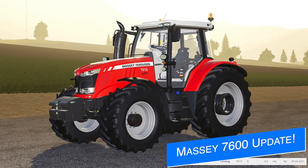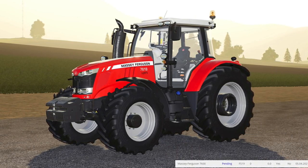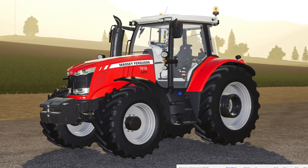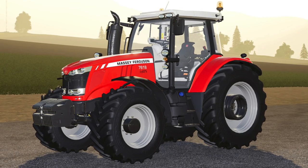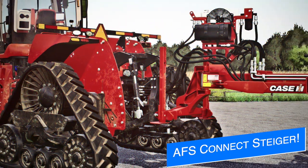Lou Augen Modding is updating their Massey Ferguson 7600 Series to version 1.1, which was sent off to Giants for testing yesterday, so we should see it on the testing list tomorrow. Included with this update are new rear wheel weights, a new rear fender added to the customization menu so you can choose narrow fenders like the 6600 Massey, plus some small issue and bug fixes.